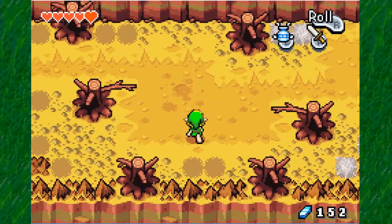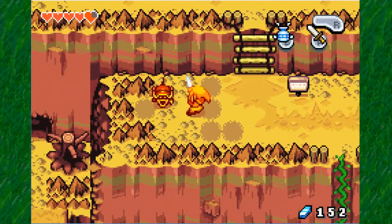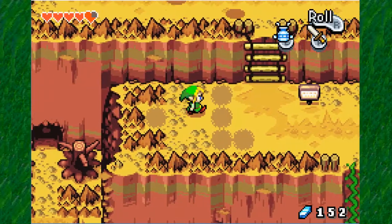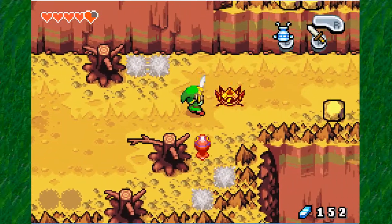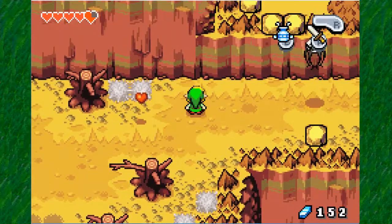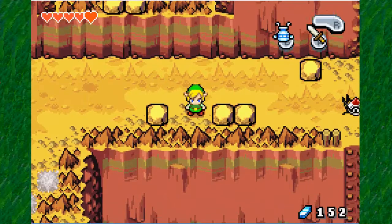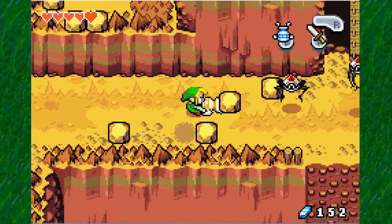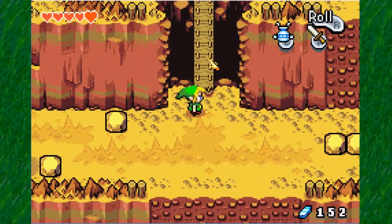I'm also just going to get some more money. One thing I actually forgot to mention is that basically all your weapons — most of them anyway, the ones that do matter — are upgradable. There are Tektites and red chuchus. Basically all your weapons are upgradable, but they do require kinstone fusion. So if you're wondering why kinstone fusion is actually important, that's your reason.